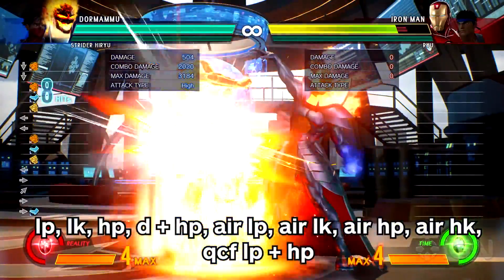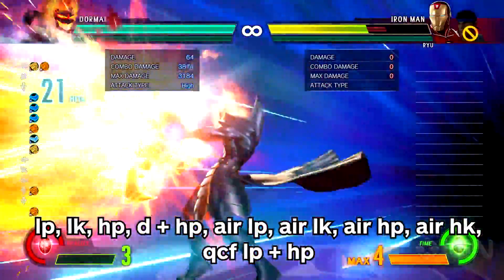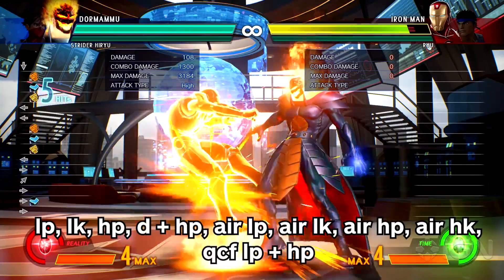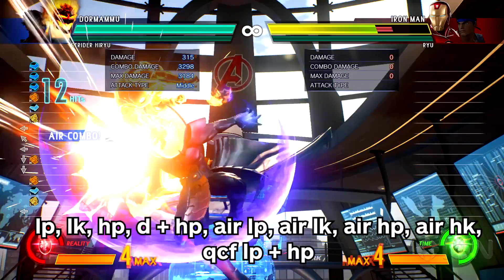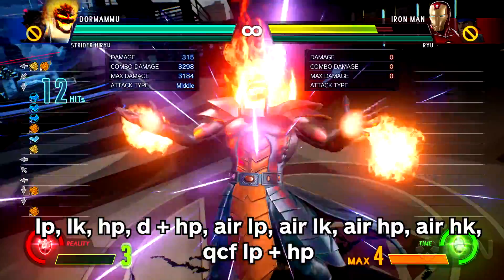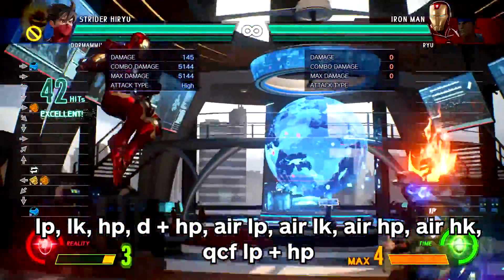Starting off with the beginner combo, this is just a simple air combo into a hyper that can then be continued for more damage by tagging in your partner. Light Punch, Light Kick, Hard Punch, Down, Hard Punch to launch. While in the air: Light Punch, Light Kick, Hard Punch, Hard Kick to knock them down, and finish it off with the QCF, Light Punch and Hard Punch hyper combo. Then you can continue off of this with a tag and complete the combo with your partner.